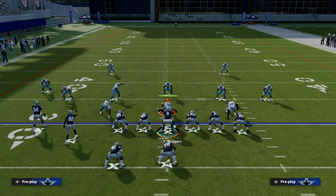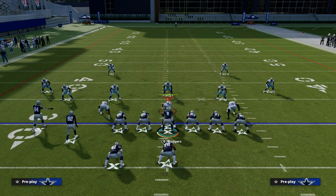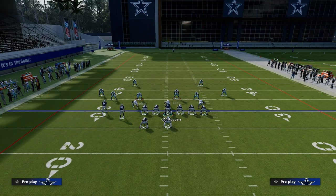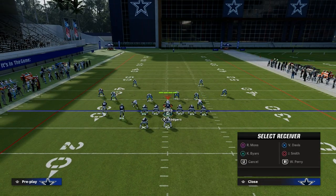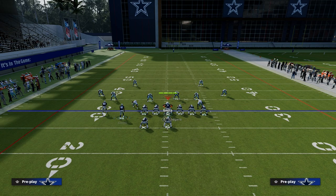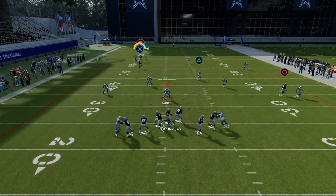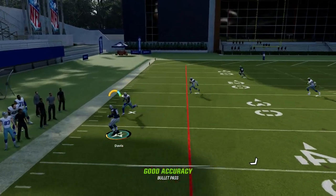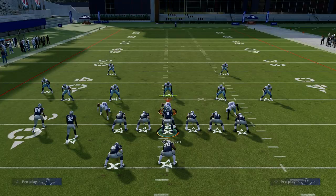If the user decides to come down and user the running back route, it would look like a basic cover 4 defense. Then you'll be able to hit your tight end post, which gets over the top of every zone drop in the game. That post route will get over the top of 30-yard cloud flats every single time.